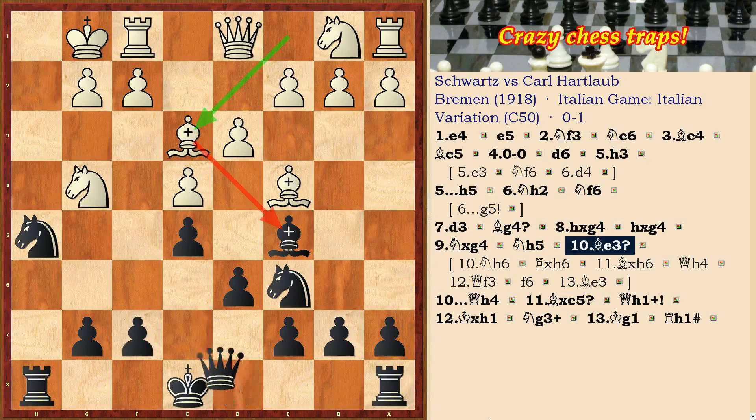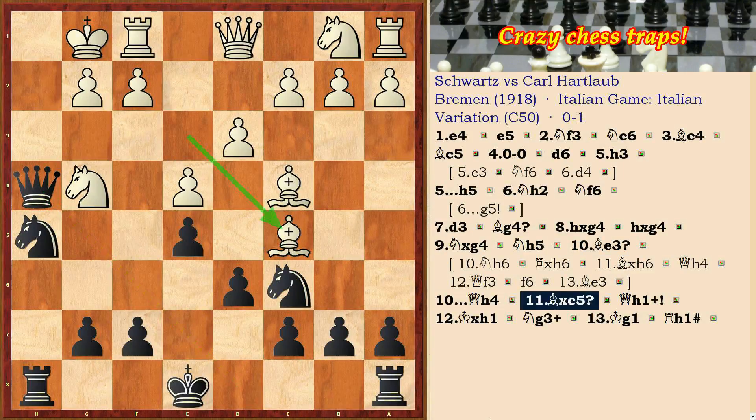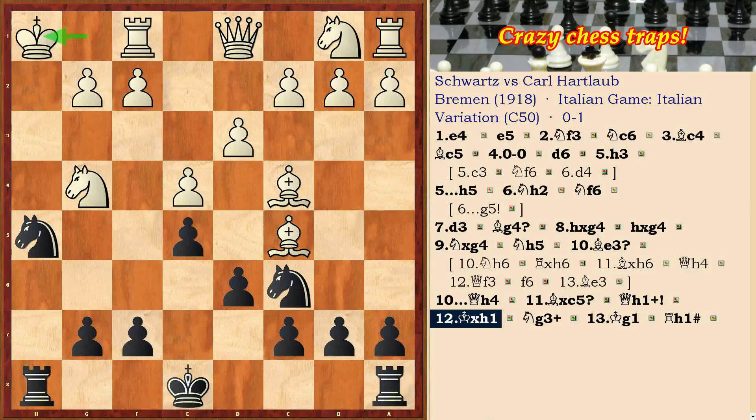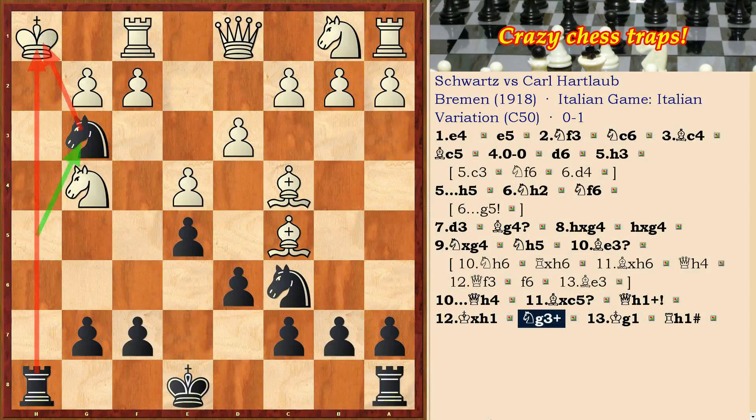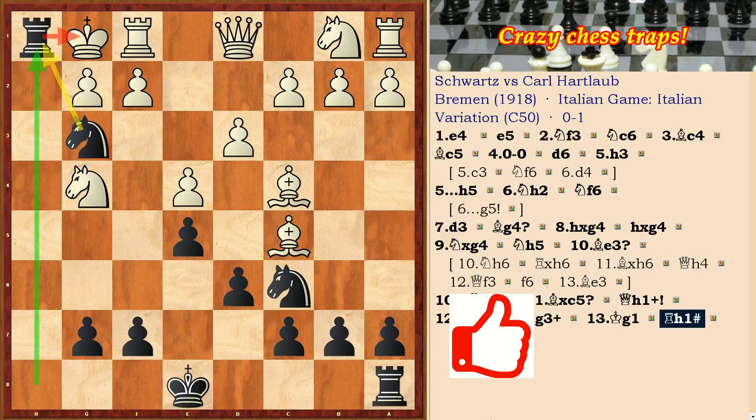Qh4 followed, and after another error Bxc5, a queen sacrifice follows: Qh1 check, and Ng3 check. Qg1 and Rh1 checkmate. The perfect combination in a mistaken game.